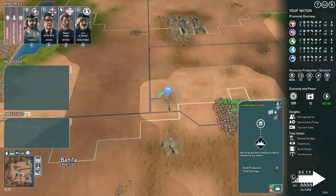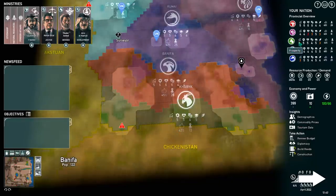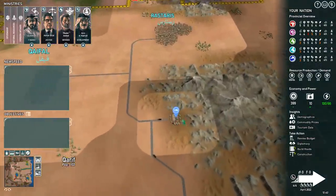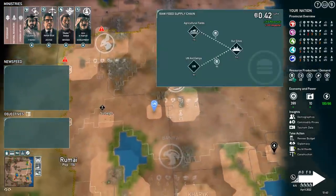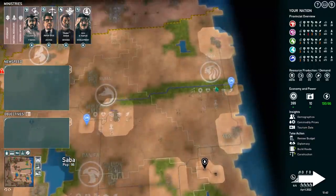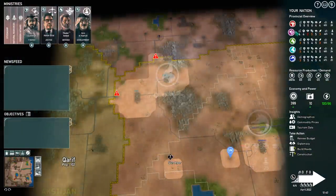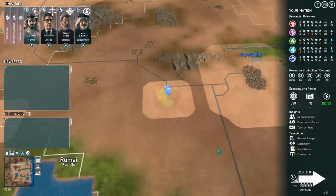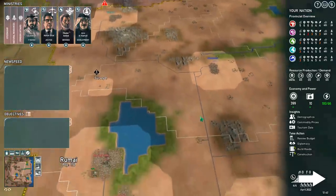That'll fix up the green province — it should go up to five prosperity pretty soon, and then we can work on making their environment a little bit better. We can get rid of the UN camp in Karif as well. We've gotten rid of the aid camp in Karif. We've got 64 food coming in and we're producing all of our own food, so I could probably bulldoze all of these if I wanted to. Saba's looking okay so we don't have to bulldoze them just yet. We'll get rid of their UN camp too. We're now earning money and we're in the black. We're not quite ready to export food yet.